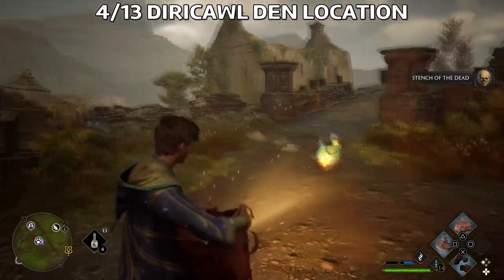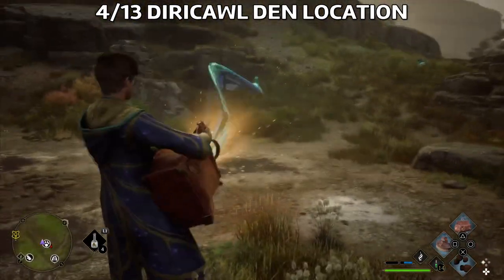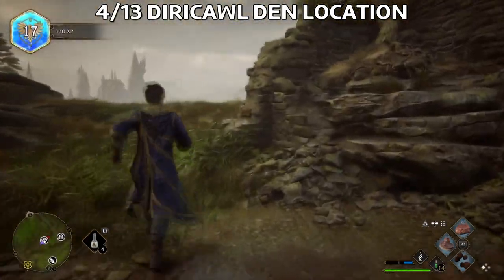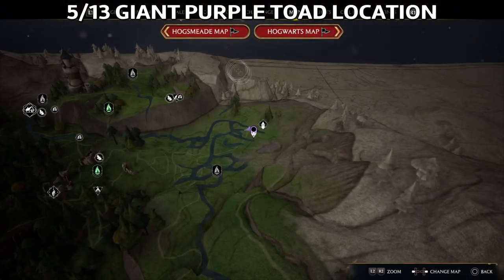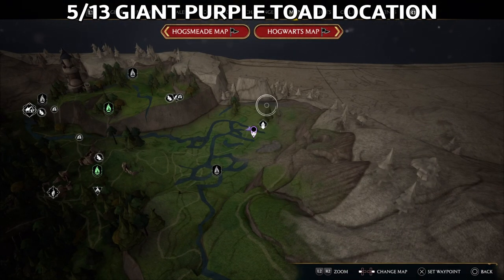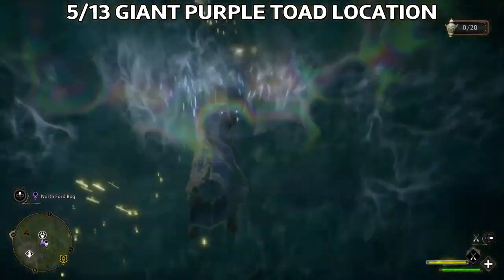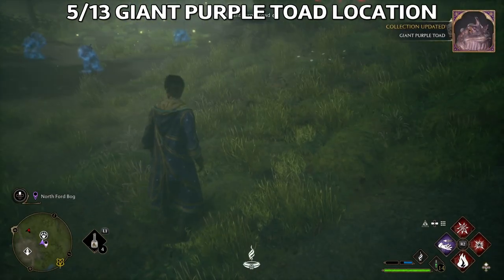There are multiple locations on the map, so you'll probably be able to find some, though some of them are quite tricky to get. The next one is the Giant Purple Toad, and this is the location I got it — in the swamp here in the North Feldcroft Bog, on the northern side of the map.